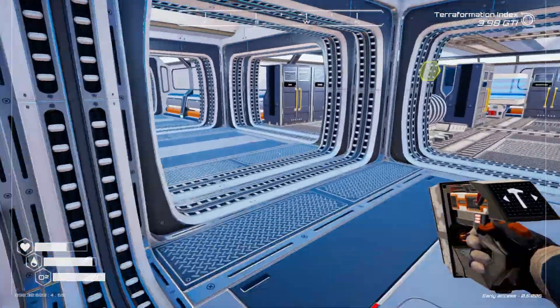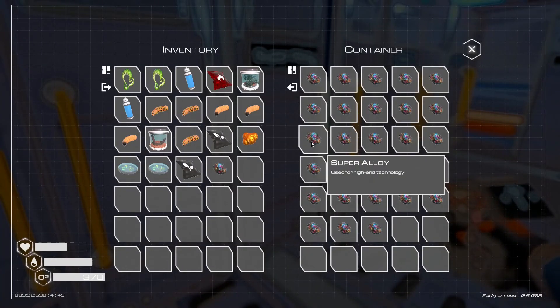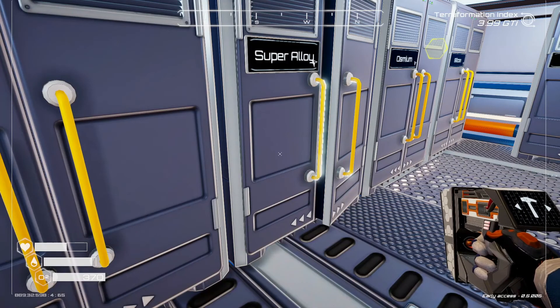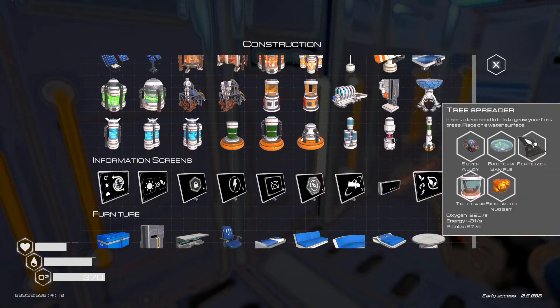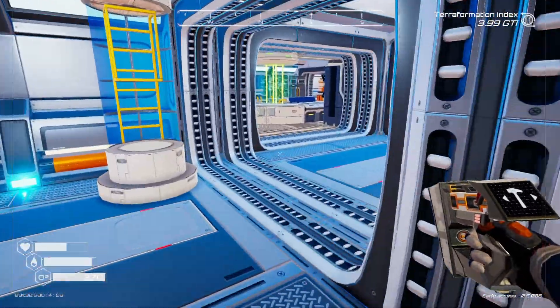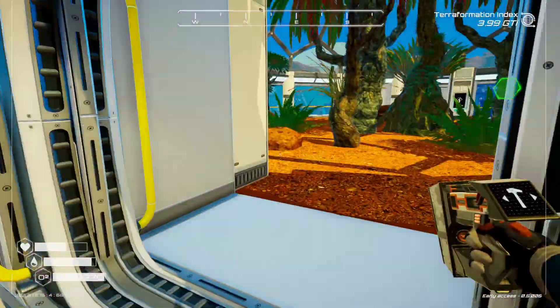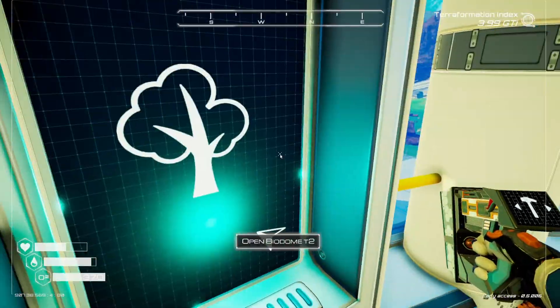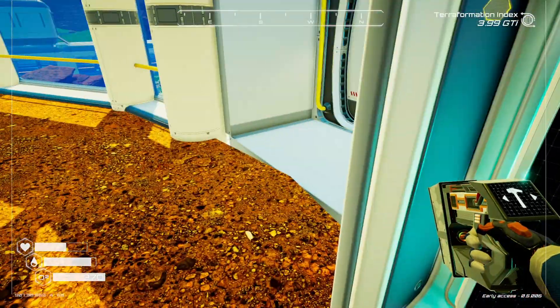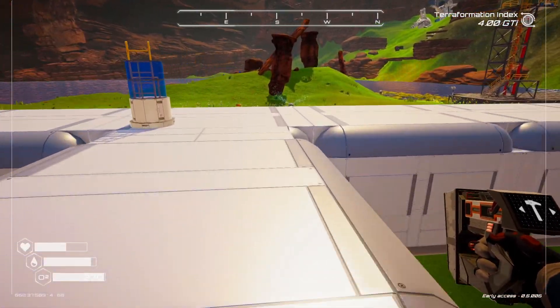Let's grab our super alloys. What else do we need? We're gonna need another tree bark, so we can hop up here and grab that. I just grabbed one out of here so we'll grab another one. All right — tree spreader.